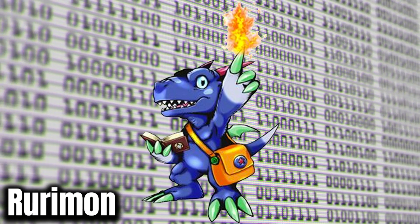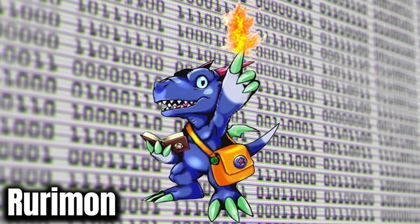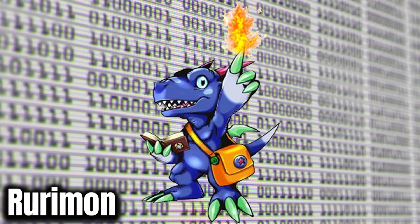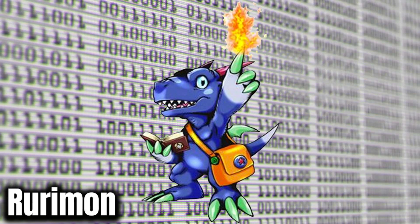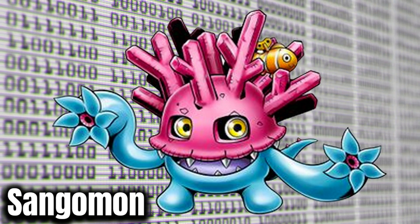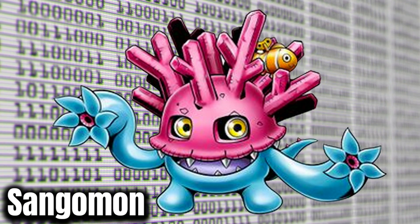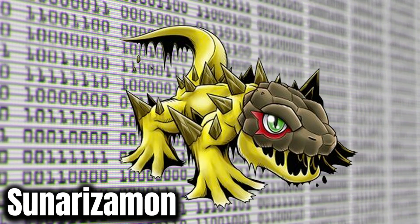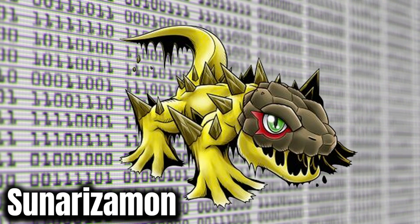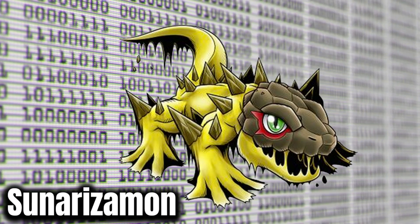Rurimon is another fan-designed Digimon, and I think this is probably my favorite of the bunch. Maybe kind of cheating since it's just a blue Agumon underneath with some horns, but what an amazing little scholar wizard. Sangomon is another great instance of less is more — I think this guy is fantastic, and there's a little Finding Nemo in there. Sunarizimon is another Digimon I don't know how didn't exist prior to 2020 — this looks like a classic Digimon out of 1999.